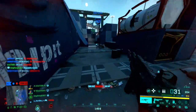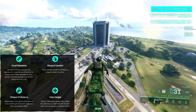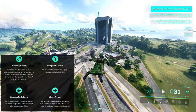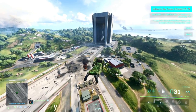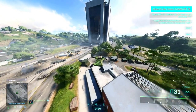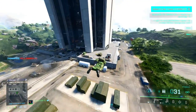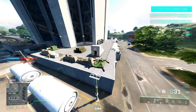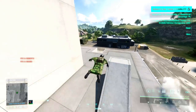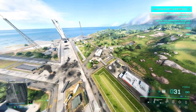Our penultimate specialist is Sundance, probably the most fun specialist in the game. Her unique trait is the wingsuit, which allows her to traverse great distances by flying from point to point and enabling neat flanking situations. Some tips for flying: if you pitch up she will reduce speed, pitch down you will fly faster, and if you combine these two manoeuvres you can almost do a dolphin dive and cover longer distances. Also if you cut the wingsuit too late you will fly past your intended landing position, so make sure to slow down or cut it earlier.